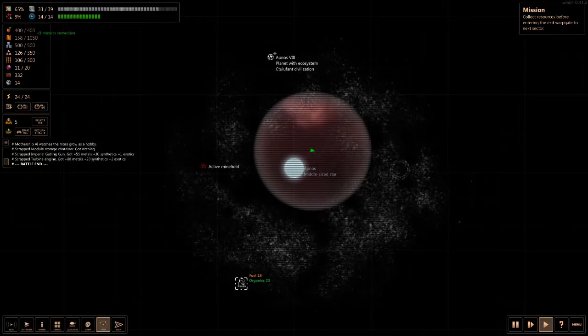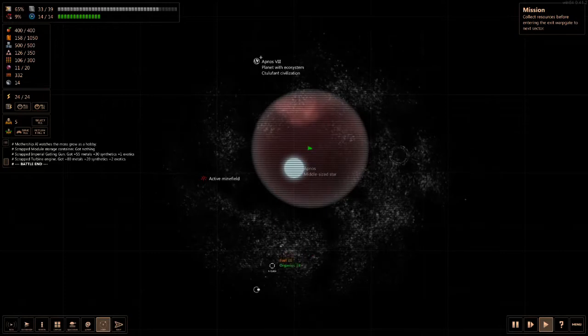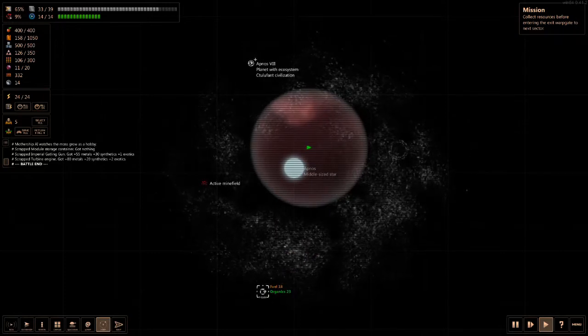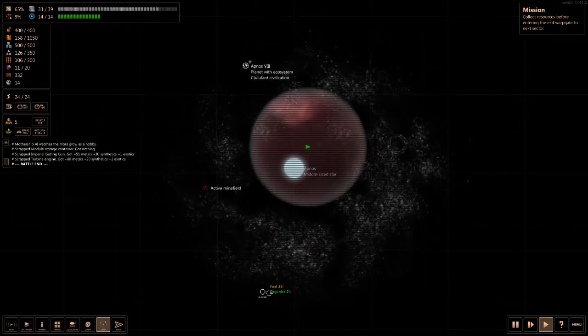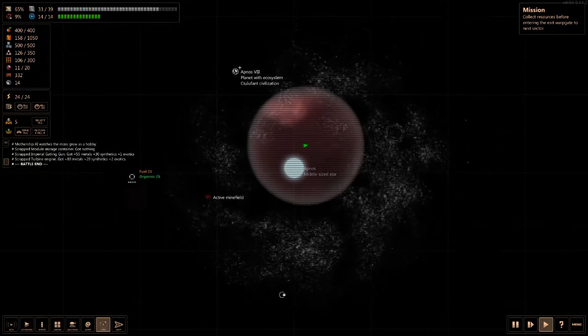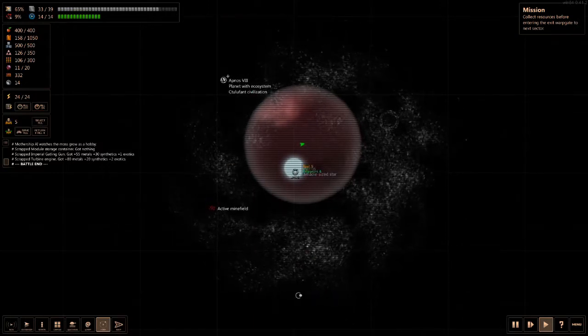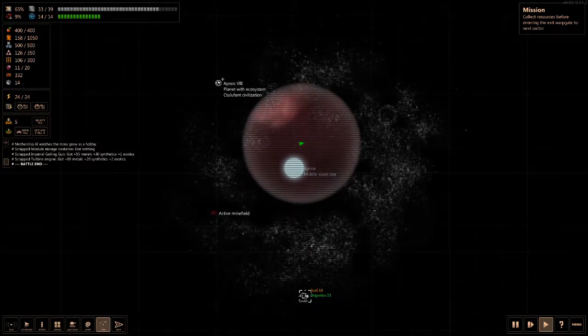Hello everyone and welcome back to Shortest Trip to Earth — I believe that's the name of the title, although it might be Fastest Trip to Earth. My name is Lorthorn and we are back on the Eclipse One. We just defeated a slaver raider who wanted to take us hostage, but they weren't expecting our ship to be so well equipped — beat the ever-living daylights out of them.